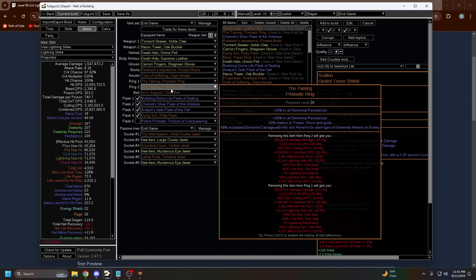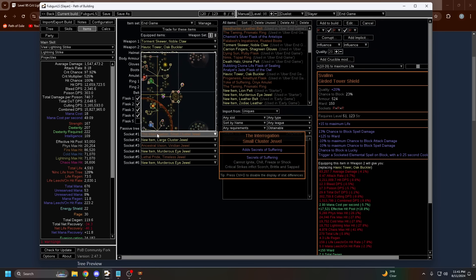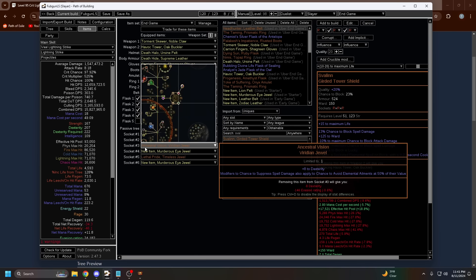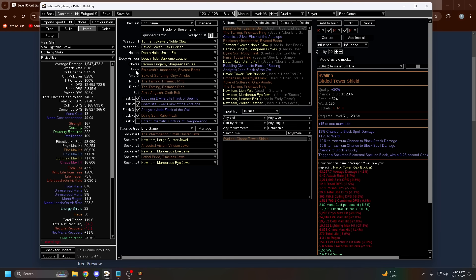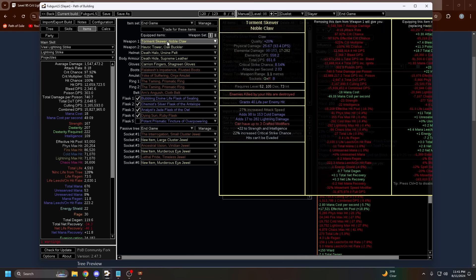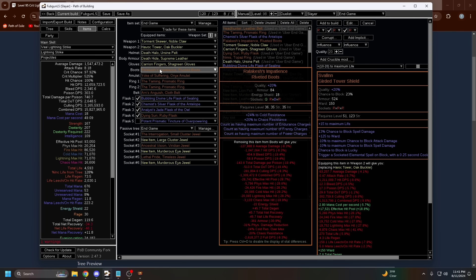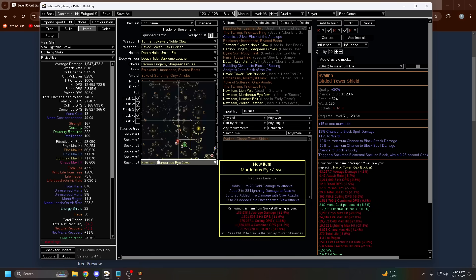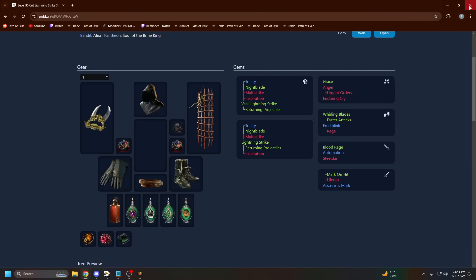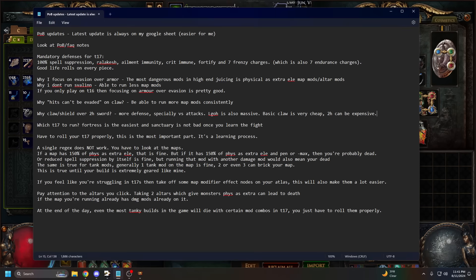This end game setup is around 30 divines or less — pretty cheap nowadays. Interrogation is cheap, lethal pride is cheap, this belt is around 5 divines, Arms Anguish is cheap, Tamens are really cheap, Yoke is like one or two divines now. The only expensive pieces are the claw, which can be anywhere from 15 to 20 divines, and Relicash boots which are around eight divines. Everything else is one divine or less, so it's pretty cheap to get into tier 17s.